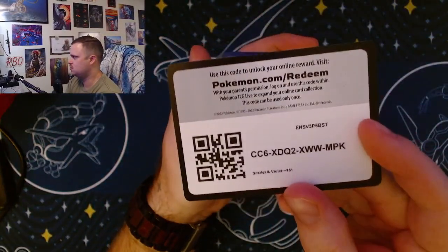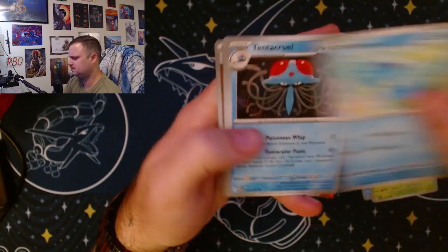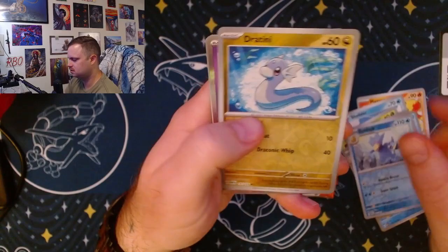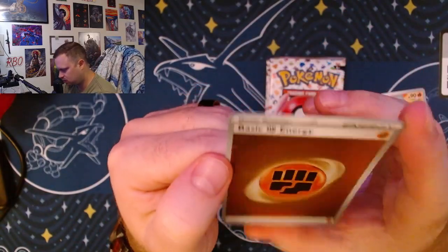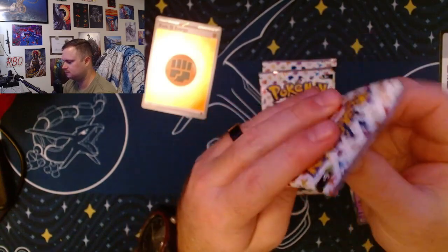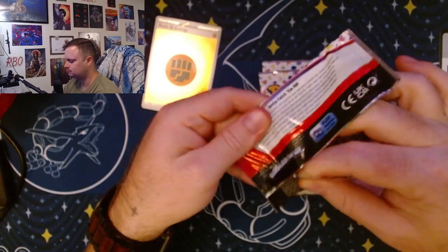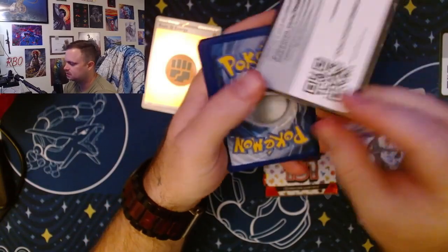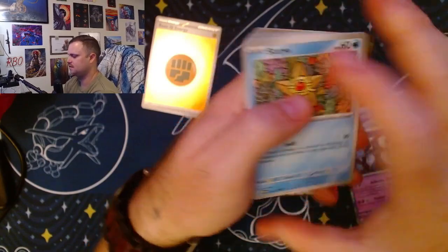Then we have your code card. I'm missing quite a few 151 cards still. I do not have the holo fighting energy — this is the weird non-squirrel one, I think. The holo energies are one in four pull rate, so that's probably the only one we'll get. I don't think I have fire or fighting though.